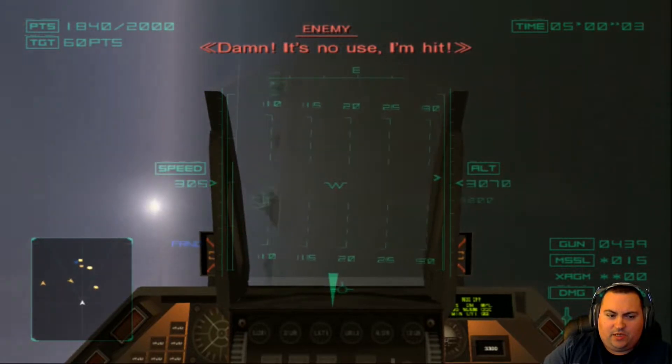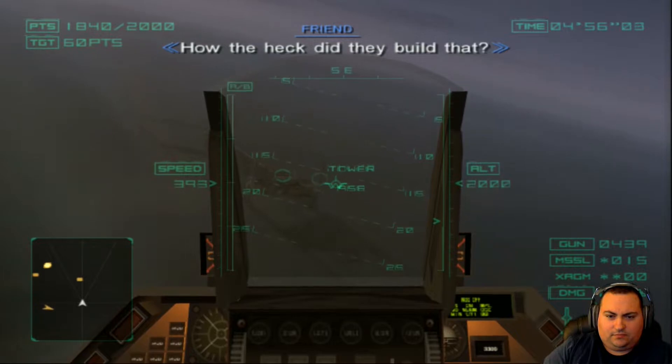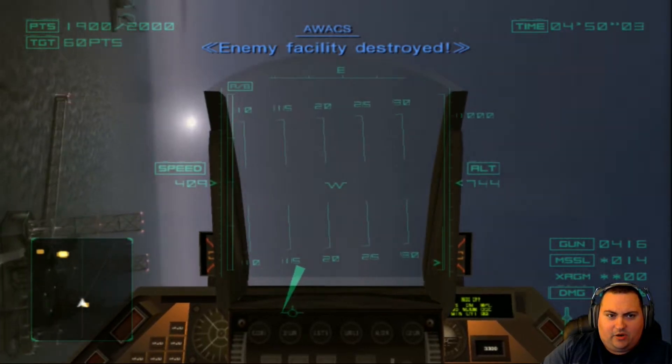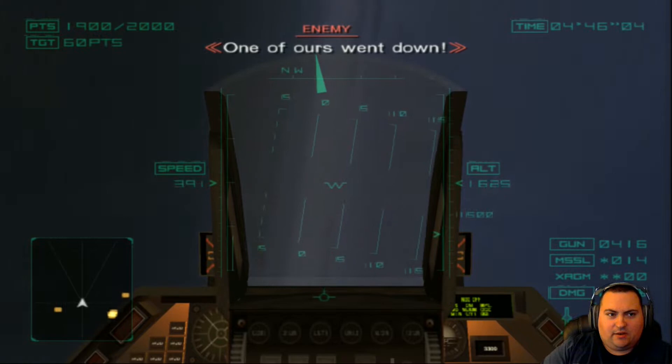There's still some MiGs over there, but we should be relatively safe to finish this off. Fast drop. Enemy facility. We missed the crane. Even the crane is worth 60 points? We've got to go back for this.